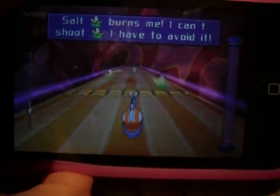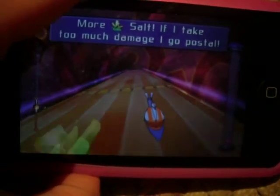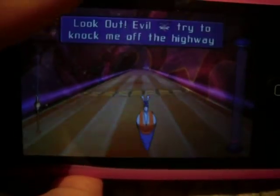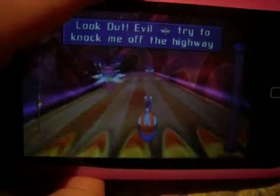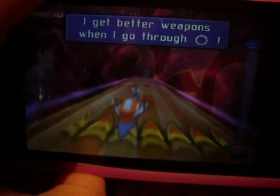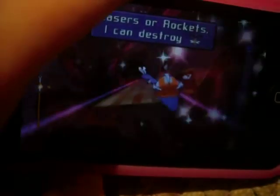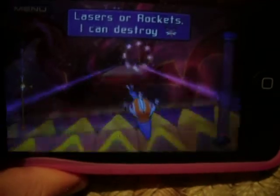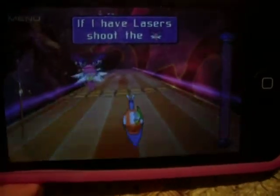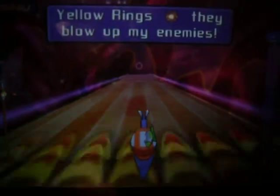There is salt on some of the courses, so you have to avoid it because Turbo cannot hit it. If you click cards, it restores Turbo's health. The evil slugs try to knock you off the highway, so you're just going to have to avoid them. You get better weapons if you go through the rings, and you have to have a certain weapon — a laser or rocket — to destroy the slugs.